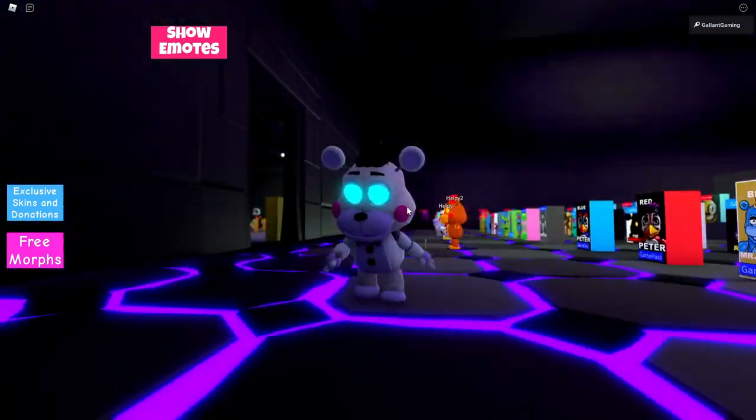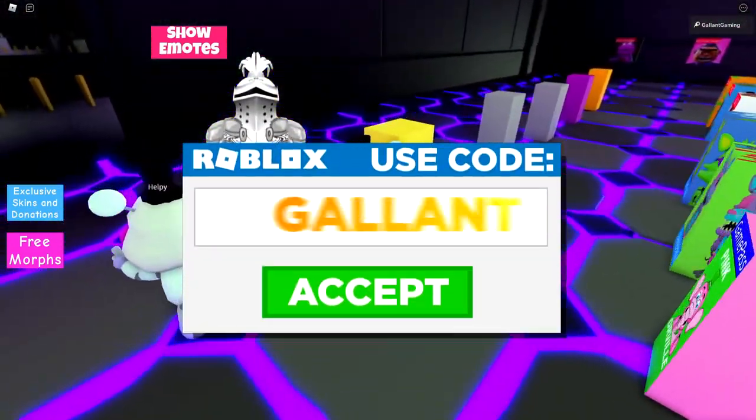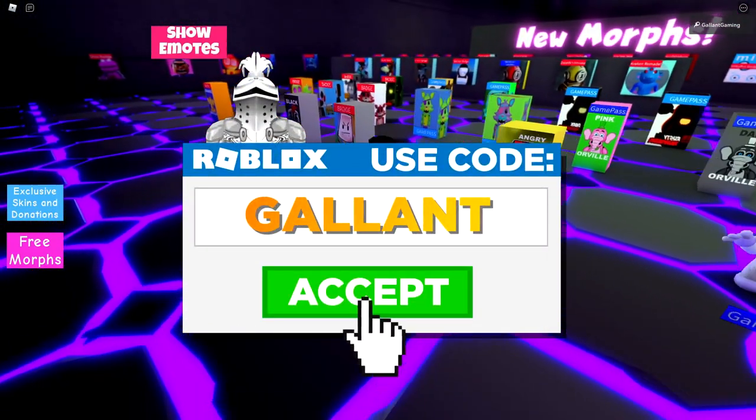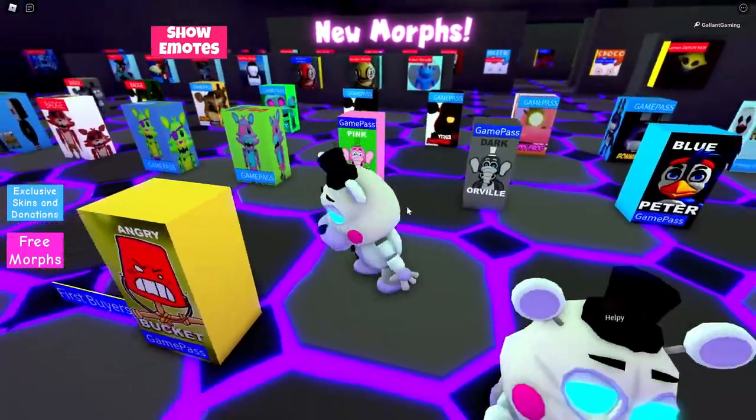So there you go, that is how you get the badge and game pass. Make sure you guys are subscribed, hit the bell icon, and whenever you're buying Robux, use star code Gallant. That is it for me — I will see you in the next video, bye!